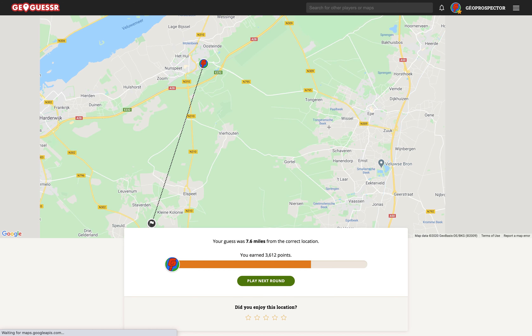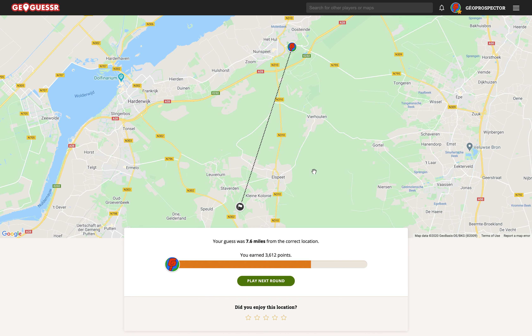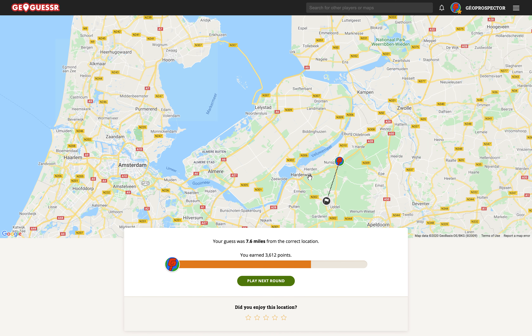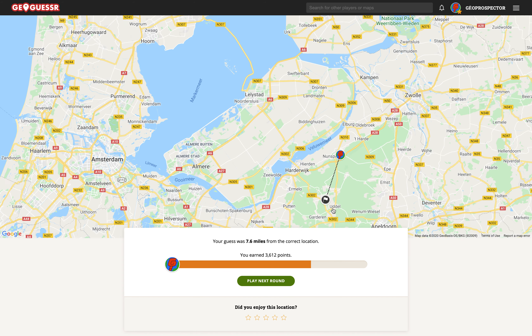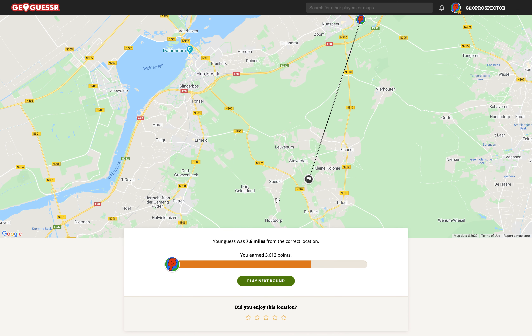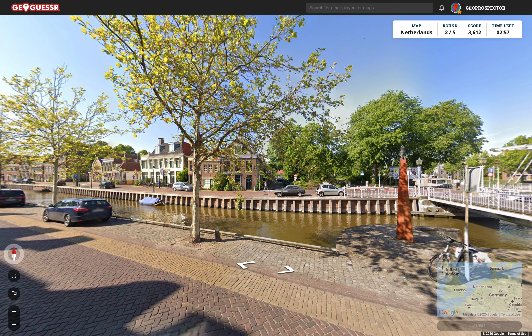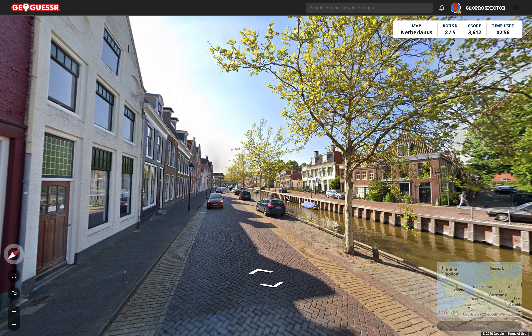Harderweich — do we see it? No, we don't see it. Well, we were very close. Pretty good. Kind of a last-minute guess but we found Nunspeet, which is one of those places on the sign. There's Harderweich and we were south. There's Oudel. We've definitely been around here before in the previous Netherlands games. Not going for high scores here — going for speed.